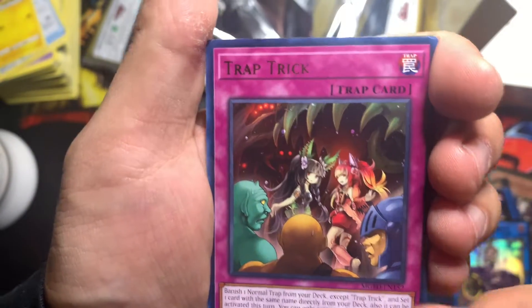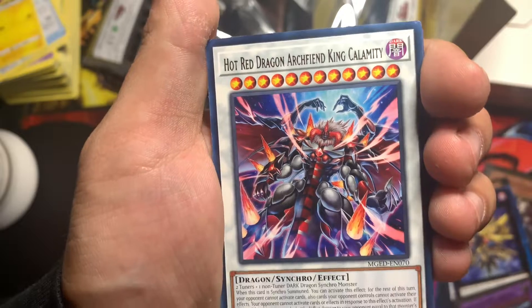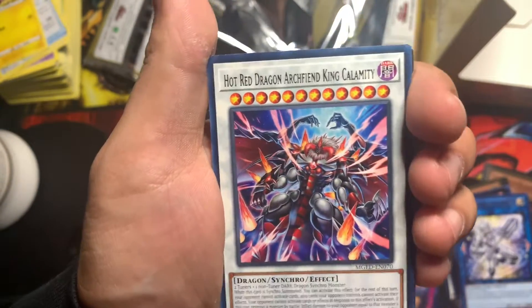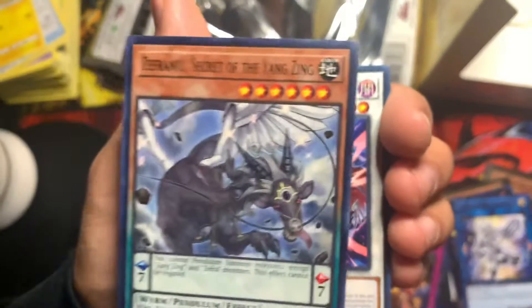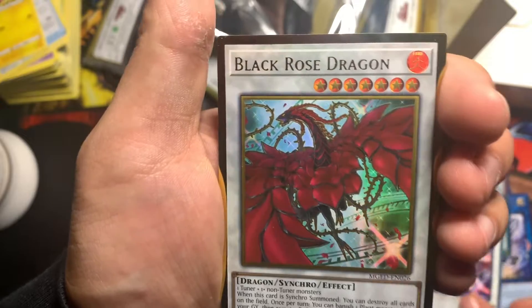Trap Trick, Hot Red Dragon Arcfiend — I'm gonna go backwards. Cold Talker Inverted — how many do I have? Okay, and the last gold rare: Black Rose Dragon alternate art.